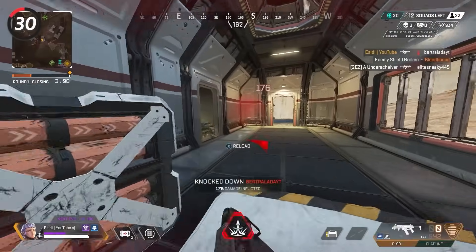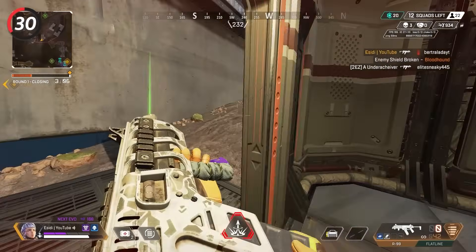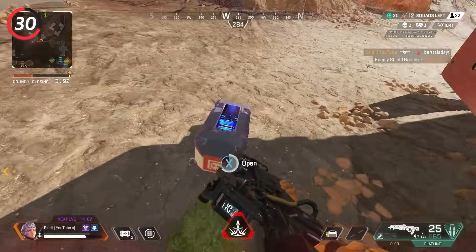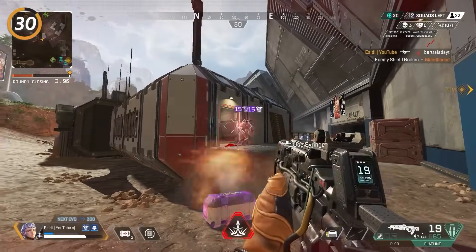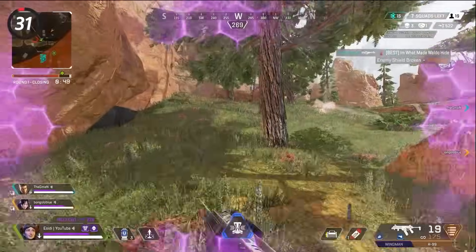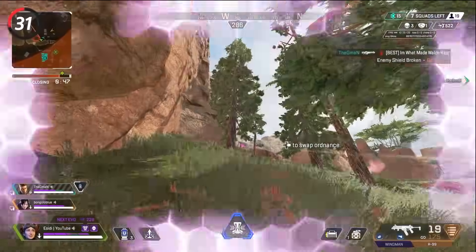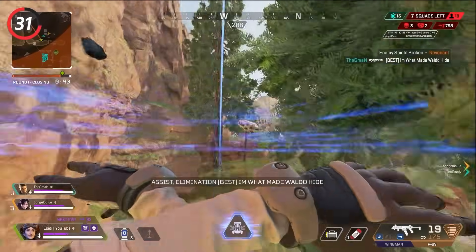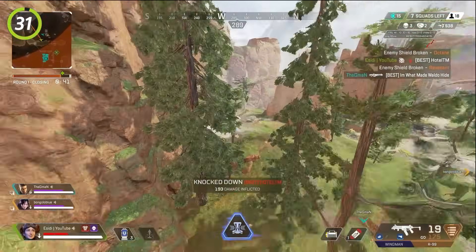Use a relatively slow sensitivity — your aim will be much more consistent, and focusing on aim instead of movement is usually the better play. Having the best movement in the world isn't going to do much if you can't hit your shots. Don't throw grenades directly at enemies as they will easily run out of the radius. Instead, throw them into the sky so they land on top of the enemy and blow up before they can run.